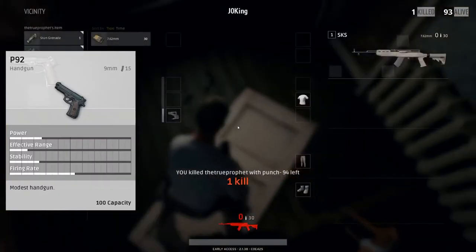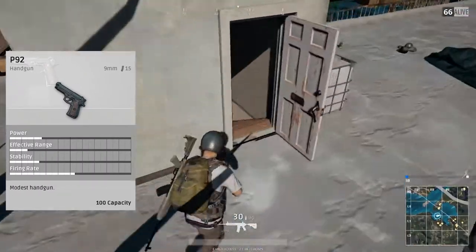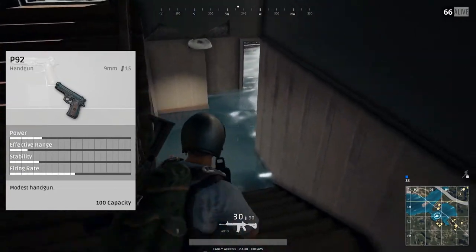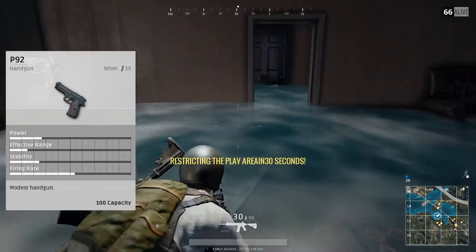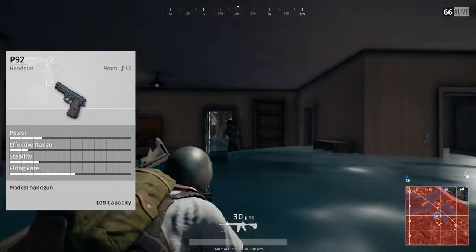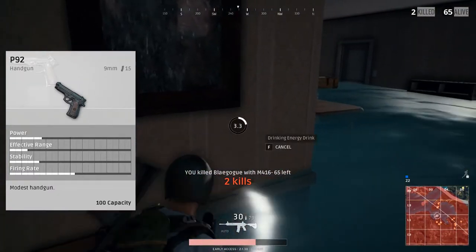We got the first one, which is the P92. This is the 9mm pistol. It takes the same rounds as obviously some of the submachine guns — we have the Micro Uzi and the UMP9, just to name a few. The magazine size is pretty large on the P92, with that sacrificed for power. You still have a high firing rate of about at least 60%. The magazine size is about 15 rounds, but with the extended mag, you can bump that up to 20.